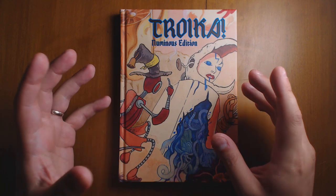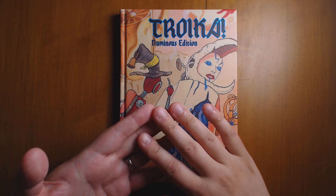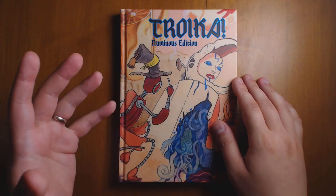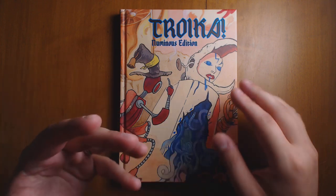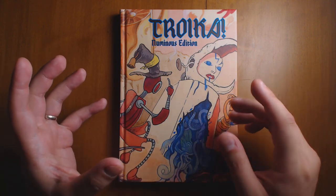It contains all of the information from the original, with a lot of extra in terms of illustration, layout, and even a full-on adventure that you can use. Something that I really would have liked to have for Troika. So it's finally here, and I feel like I understand the game a little bit better because of it.